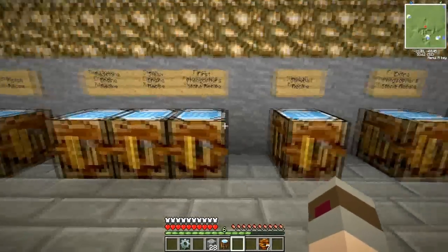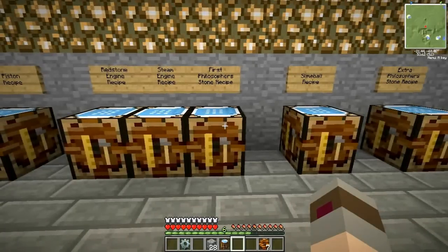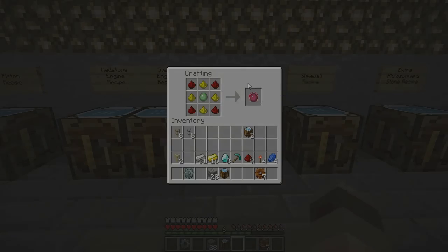Moving on to Equivalent Exchange. In Equivalent Exchange, the most important tool you'll probably be using is the philosopher's stone. The philosopher's stone allows you to turn materials into other equivalent materials. I believe it's about 512 cobblestone equivalent to one diamond. You can't normally turn cobblestone into a diamond — that's what the philosopher's stone is for.